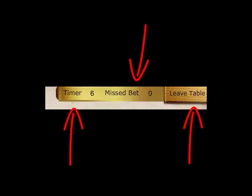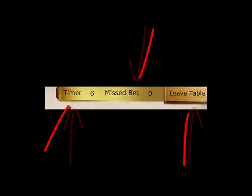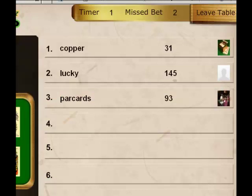Next to the timer is missed bets. If you don't bet in five turns you will have to re-enter the table, or you can choose to leave the table and re-enter on a different table from tables.